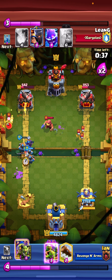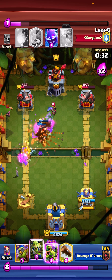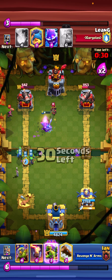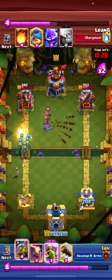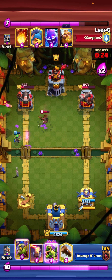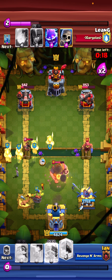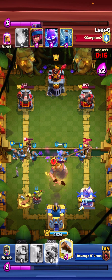I decide to just keep going with my push right now. Princess — it doesn't look too great because I don't have an opening for the goblin barrel. But then I put goblin gang down and I'm thinking about putting goblin barrel, waiting a little bit — I realize with 20 seconds left and an RG coming, I realize he committed too much elixir.